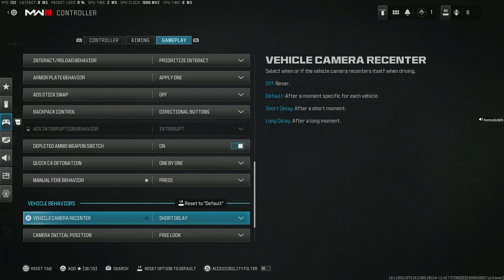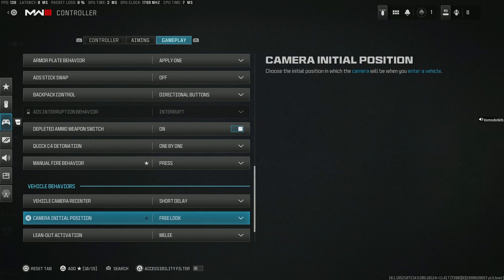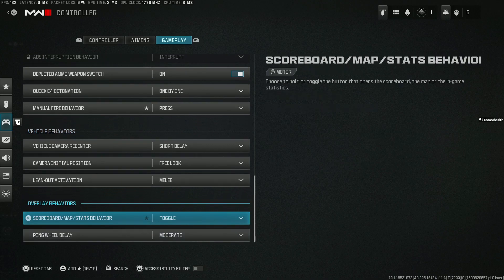Vehicle camera recenter: you want a short delay. Camera initial position: you want to be able to move around freely so you can see what is around your vehicle. Lean out is going to be melee. The rest we keep as it comes. If you liked the video go ahead and smash that like button, and as always peace and love — follow for everything in Warzone.